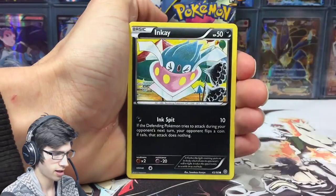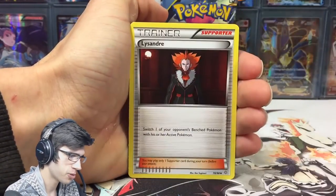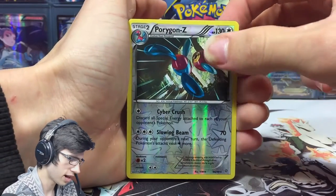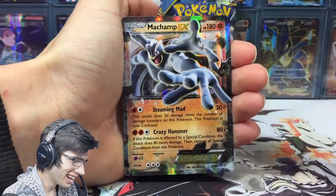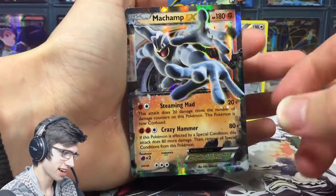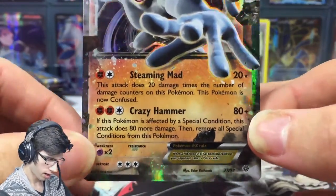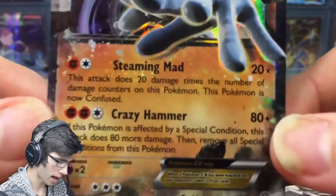Let's start off this opening and try to kick it off with a high note. As per usual we want to start it strong and end it strong. So that's a reverse rare — that's sweet. And we're kicking it off strong with a Machamp EX. We've got John Cena, my main man, just chilling here. He's steaming mad, he's so mad.